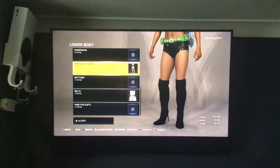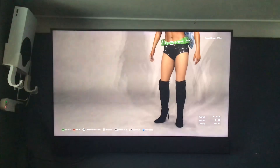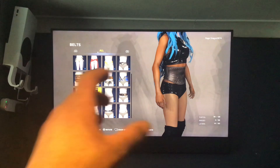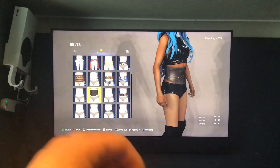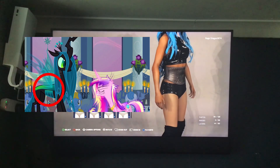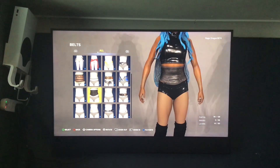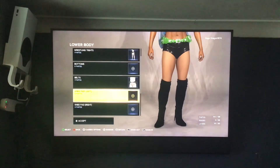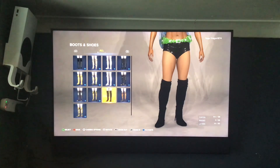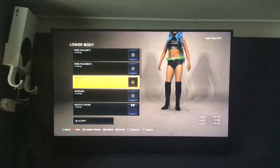I also gave her some pants and a belt. Originally I was going to go for a strap on her back — because if you haven't watched MLP, Chrysalis has this kind of strap on her back — but it didn't really look great, so I just went with the belt. I also gave Chrysalis some long shoes, or high heels, which is pretty cool.